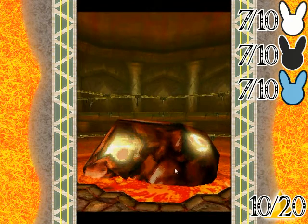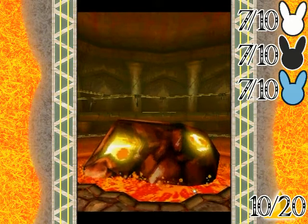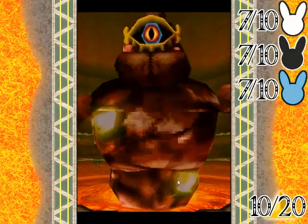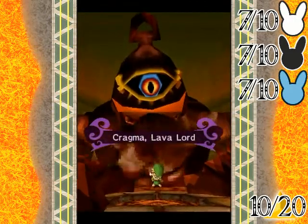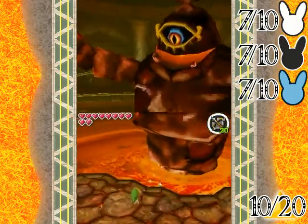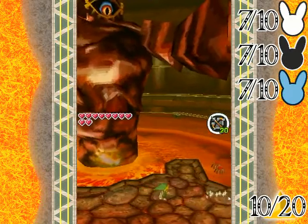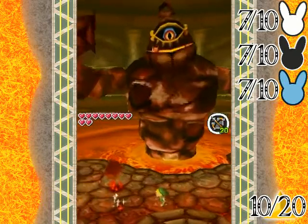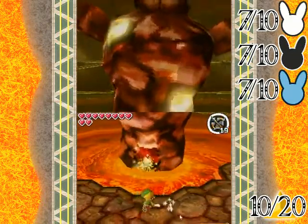This is a boss known as Craigo and it's a really fun boss — you'll see why. It's a giant rock, very scary. We wait for it to move its arm up. There's a glowing spot on its belly — you want to shoot that spot, otherwise it's going to slam its arm down and rocks will fall from the ceiling. You can actually get arrows from those falling rocks, so that's sort of useful to know.